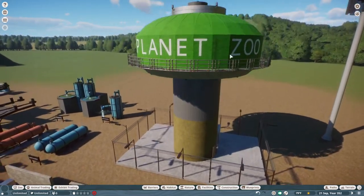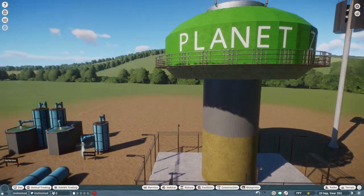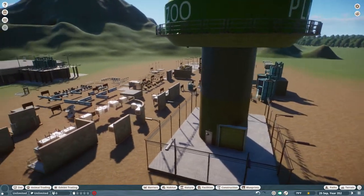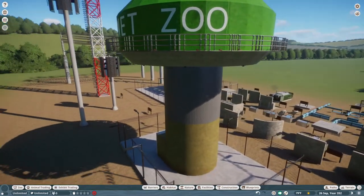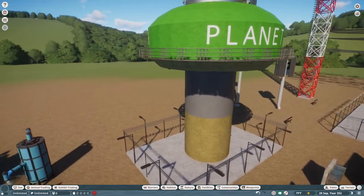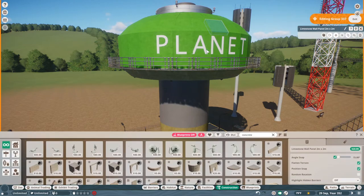Next up we have our water portion of the utility pack, which includes one of our flagships — the Planet Zoo Water Tower. We've got quite a few of these in my area. I took an idea from my local neighborhood and implemented it into Planet Zoo. It is completely flexi-color, so you can change it to whatever color you want — that's pretty nice.